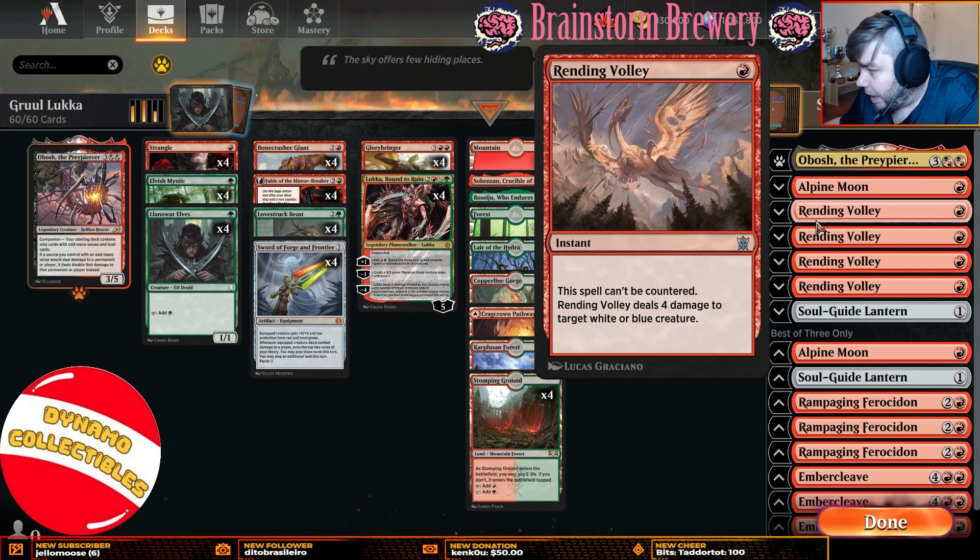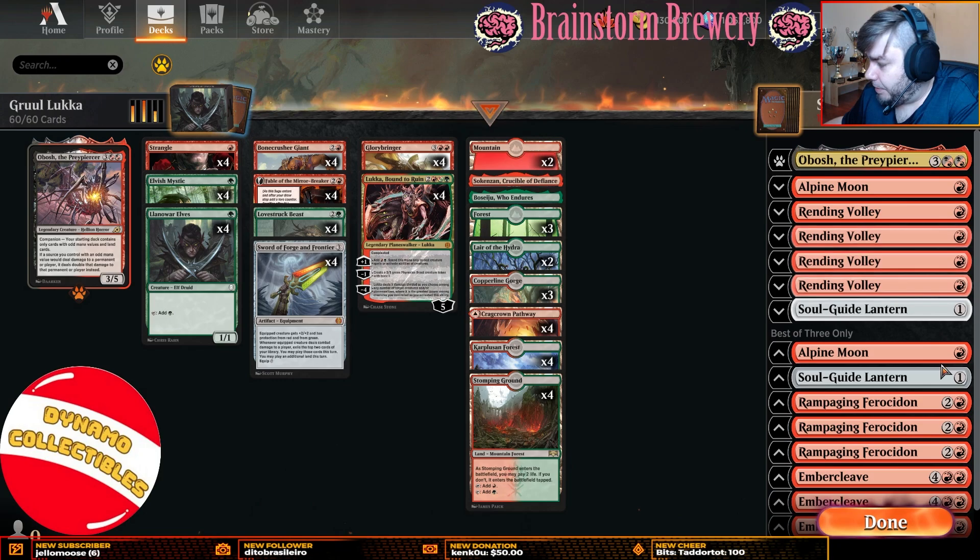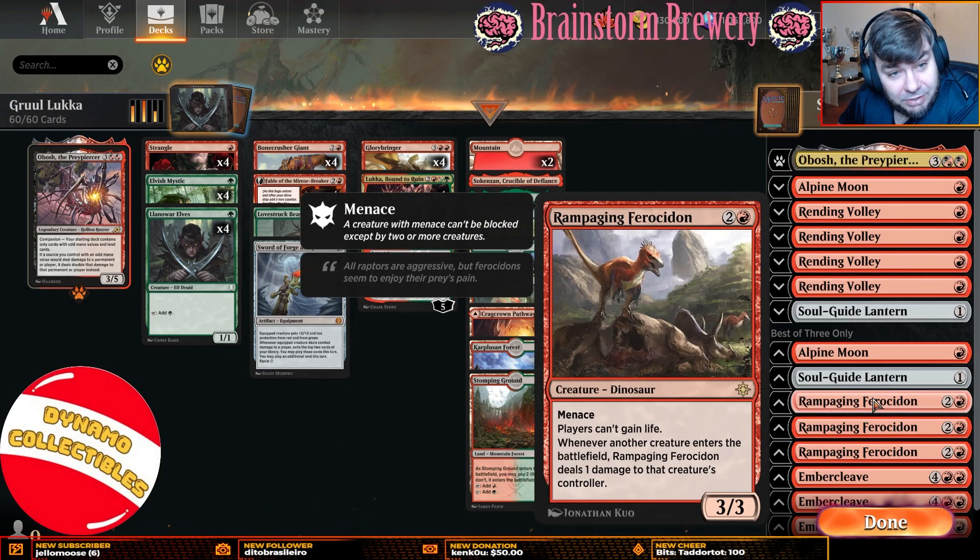We're playing four copies of Rending Volley. This is going to be excellent against Grease Fang, which is a nuisance. It's also going to be good against White Weenie and Spirits of all varieties. Anything that plays Collected Company is likely going to be playing white or blue as a primary creature color, and Rending Volley comes in against most of those opponents. Rampaging Frostedon is in the sideboard for the Angel deck. The Angel deck's been tearing up Pioneer lately, and I think it's good in Explorer as well.